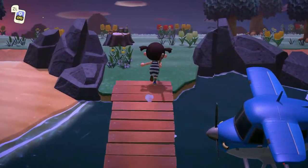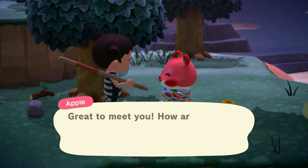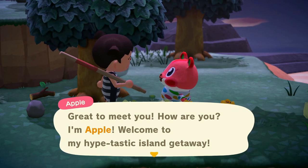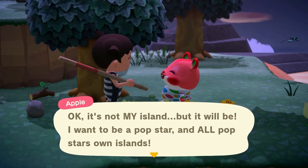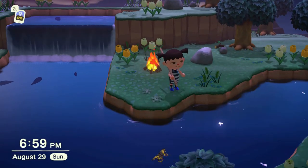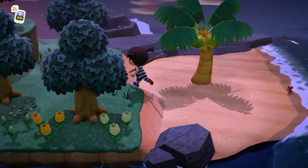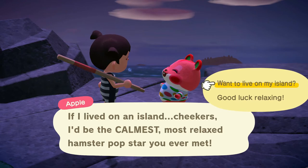Seeing villagers is always fun. I'm mostly concerned about rocks, but we'll see who this villager is. It's Apple! Apple's a cutie. I always think she's just not very bright because she was very silly on the island I had her on before. She is very adorable but I've had her before. Although I don't think I ever got her photo. You know what, let's just take her - because I don't think I have her photo yet and I don't want to keep her anyway, so she can have a little starter house. Let's take Apple.